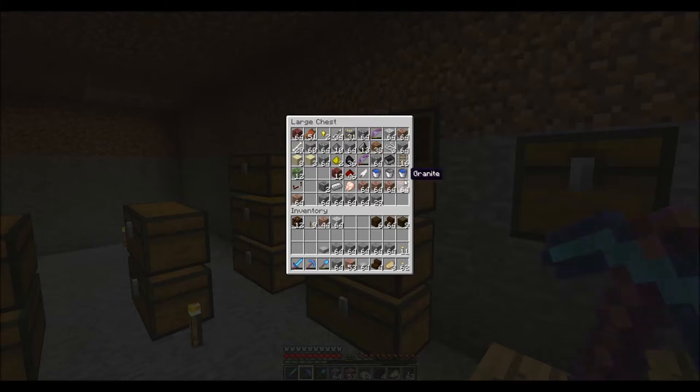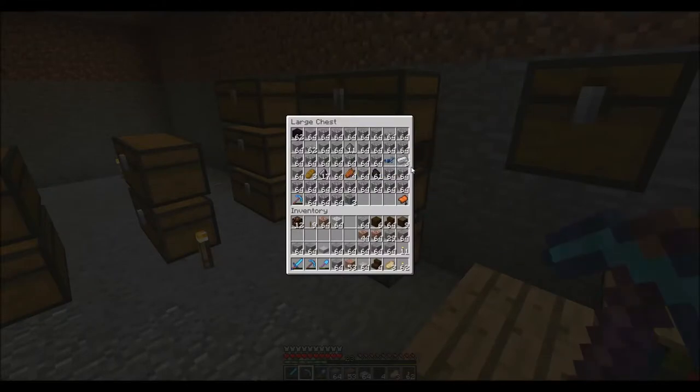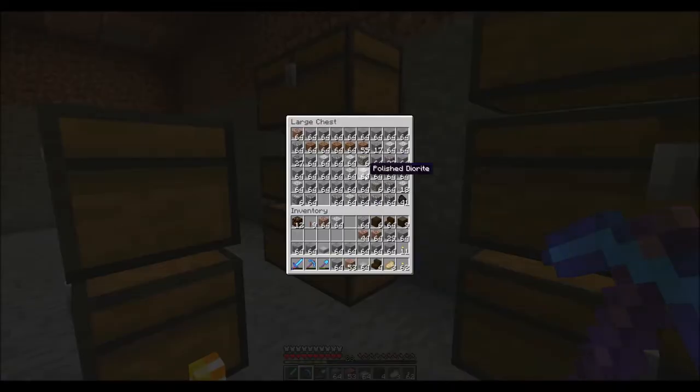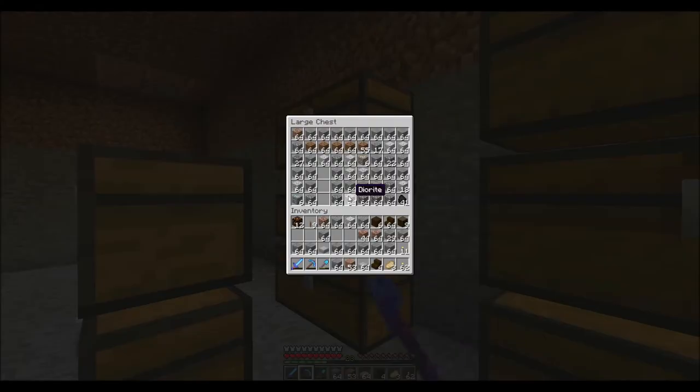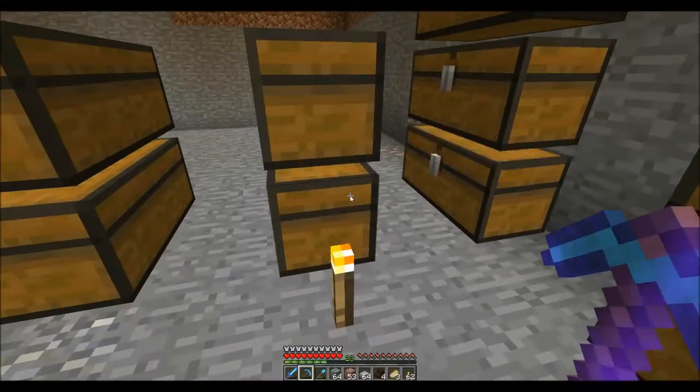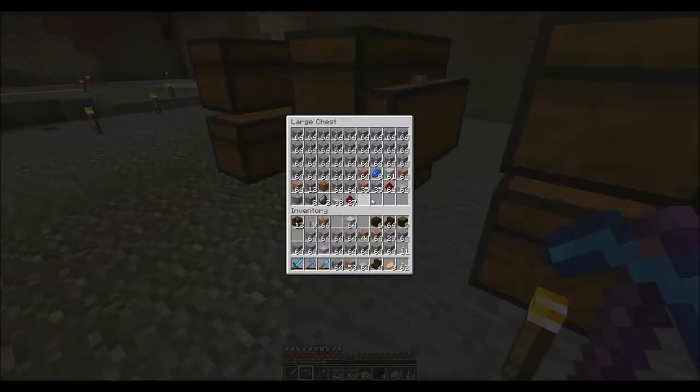Getting a little bit more slabs, more bricks, a little bit more granite. That may be enough of that — get some andesite. I'll go ahead and just grab a stack of that since it's already done. I don't think I'll need four stacks of andesite; I don't plan on using that much. I'm grabbing certain materials because I do have a basic idea of what I want.